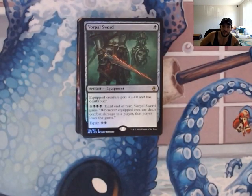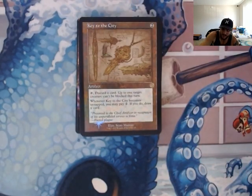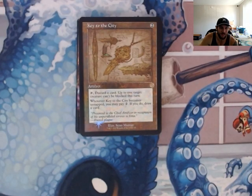The equipped creature gets plus two, plus two and has deathtouch. You can pay eight, and then whenever the equipped creature deals combat damage to a player, that player loses the game. You might actually get to use that to win some games.